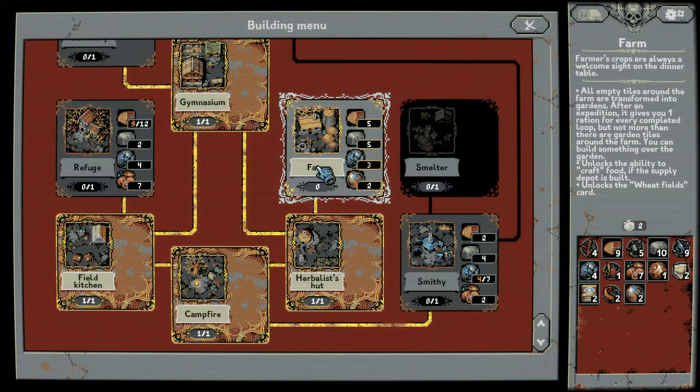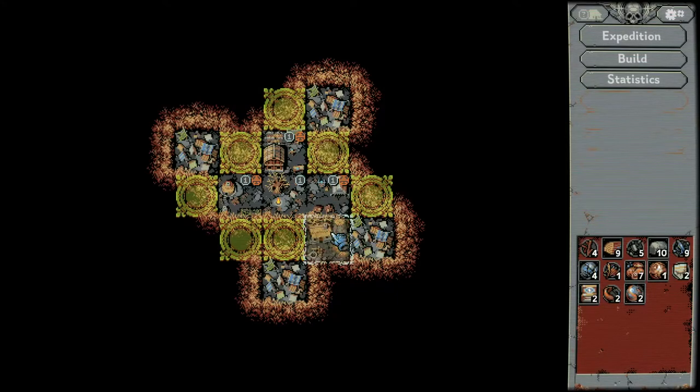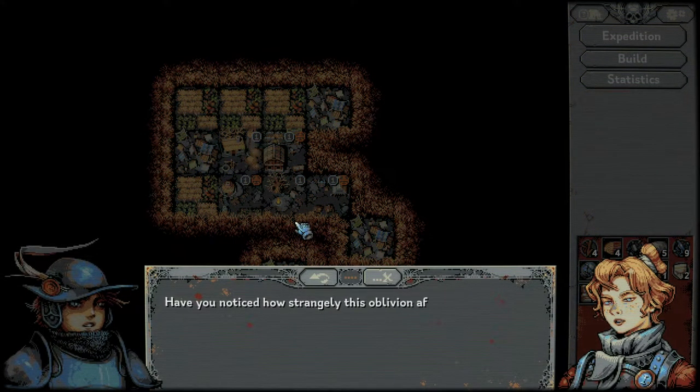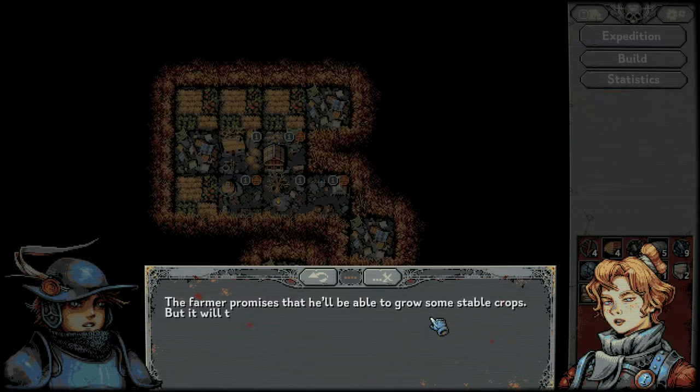It gives you one ration for each completed loop, but not more than there are garden tiles around the farm. You can build something over the garden — it unlocks the ability to craft food if the supply depot is built, and unlocks the wheat fields card. So we're going to go ahead and craft it.